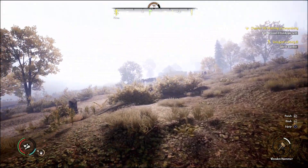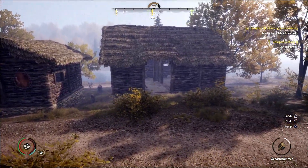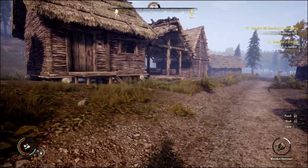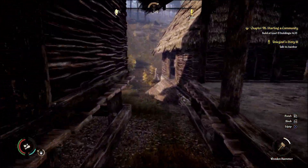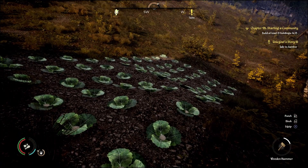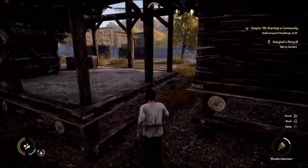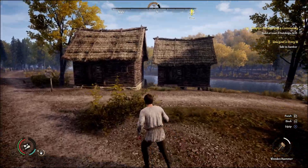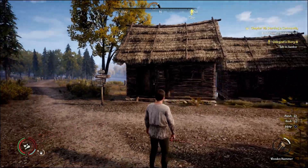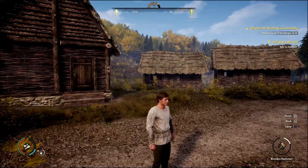All right, what a beautiful new day. In the last video we built a resource storage, a food shed, a food storage, and a barn and planted some cabbage. The cabbage grew in one season and this is just the remnants of that. We also built some extra houses — this kind of happened off camera because the footage was rainy and dark.